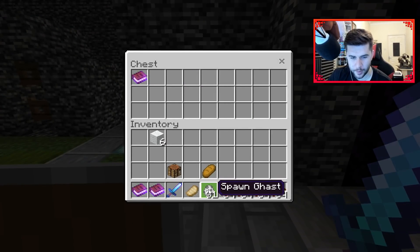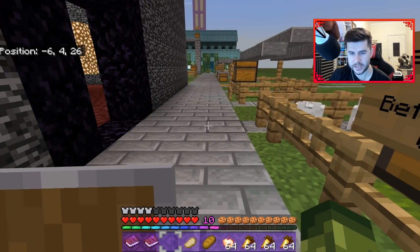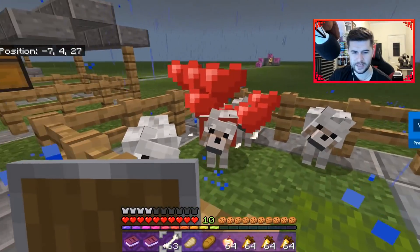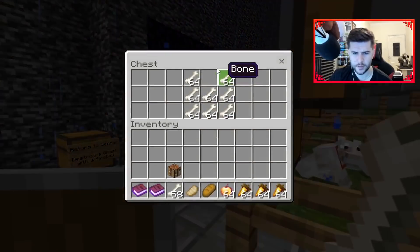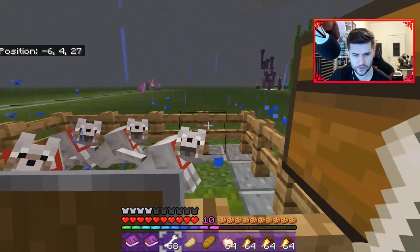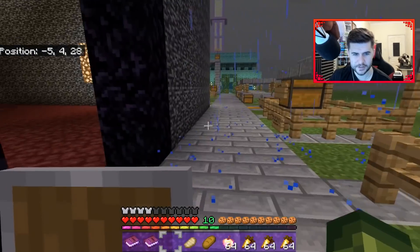I need to eat bread and eat this as well for achievements. Let's go to this one - leader of the pack, which is just as simple as just feeding these guys bones. The achievement popped up - they're all popping up. I think that's all we've got to do for this one: leader of the pack, just feeding them.